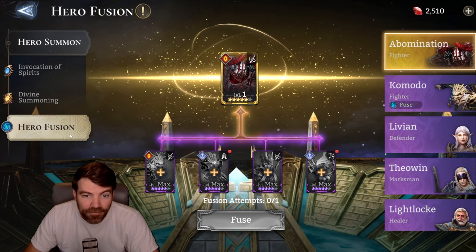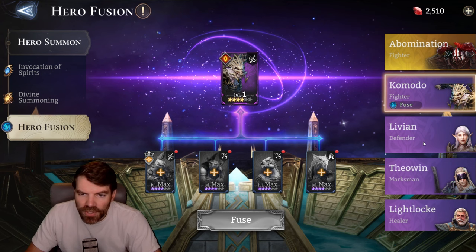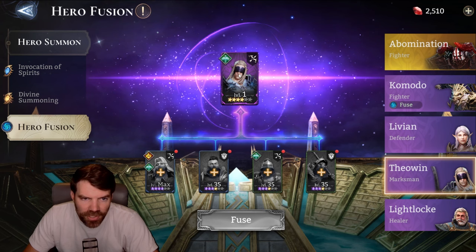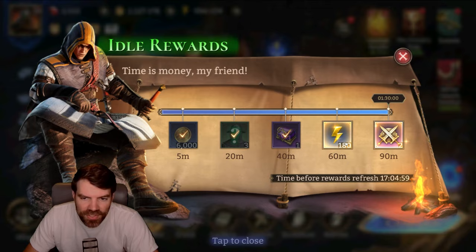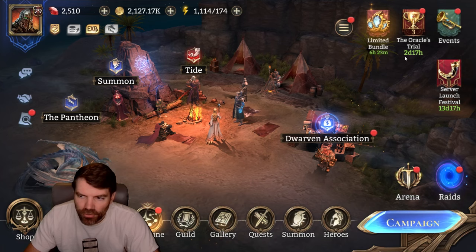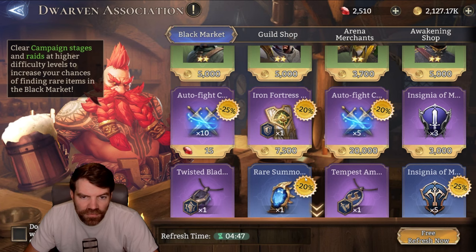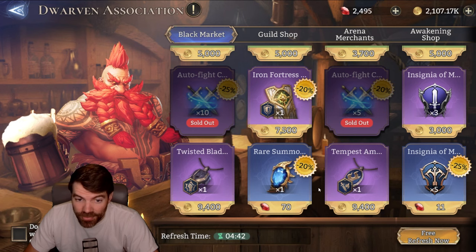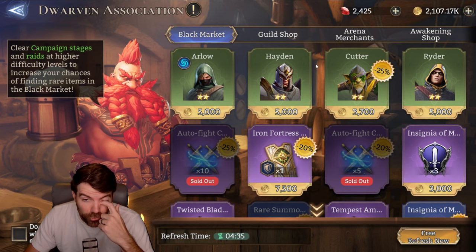This game has fusions, which is really cool. They kind of just copied it directly from Raid Shadow Legends, but I'm okay with that. It's nice to be able to get some of these different heroes fairly easily. I want to grab this Theowyn Marksman dude — I might try to fuse him. They also have idle rewards that work a bit differently: you just have to be online for an hour and a half and then you get all your stuff. The shop is really nice — you can get auto fight stuff, good gear, and discounted summons.